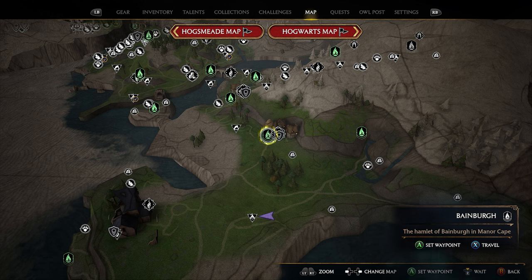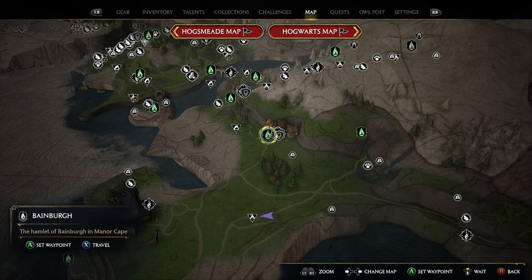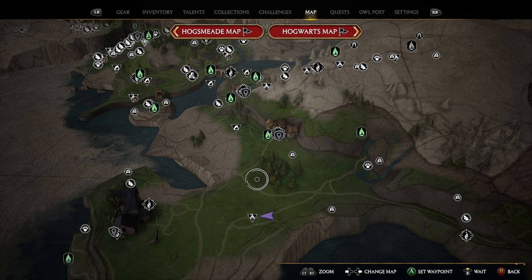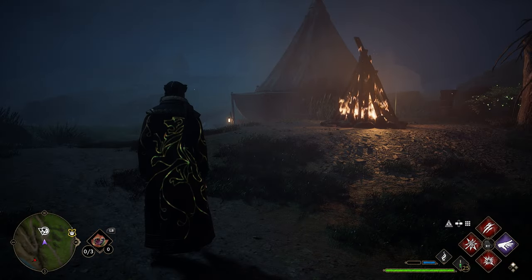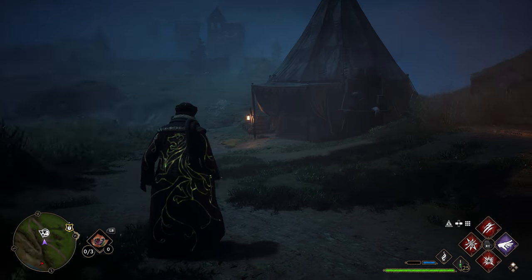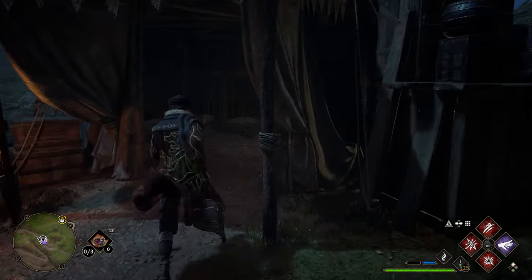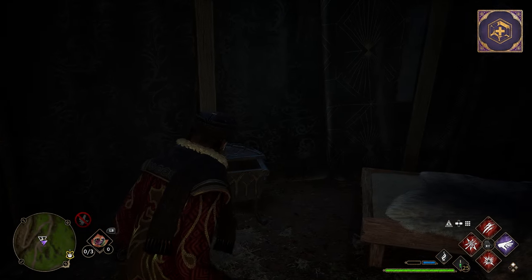After grabbing the four chests in the town of Baneburg, we're going to head south to a small bandit camp. If you don't have this on your map, hop on your broomstick at Baneburg, use Revelio, and this will pop up. It's up on a hill so it's pretty hard to miss — just head south. Once you get here, you'll see a fire going as well as a tent. Take out the three or four Ashwinders hanging out around the area, and once doing so, go inside and your next chest will be right here on your left.